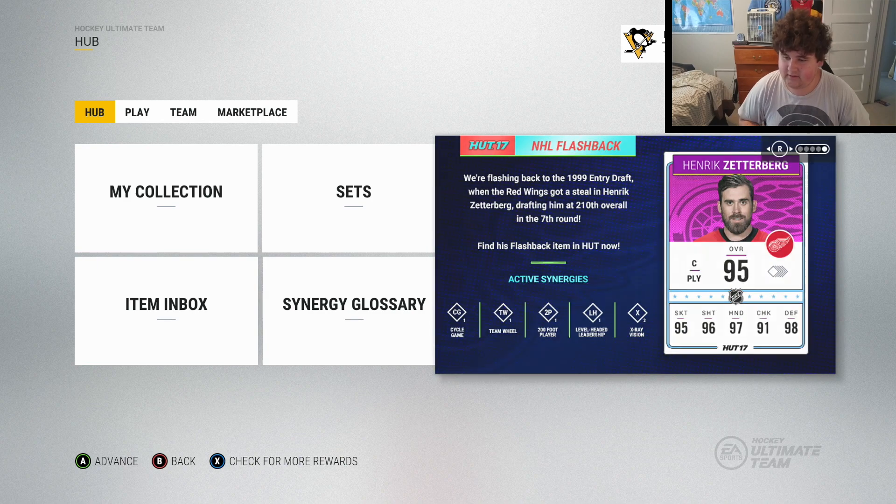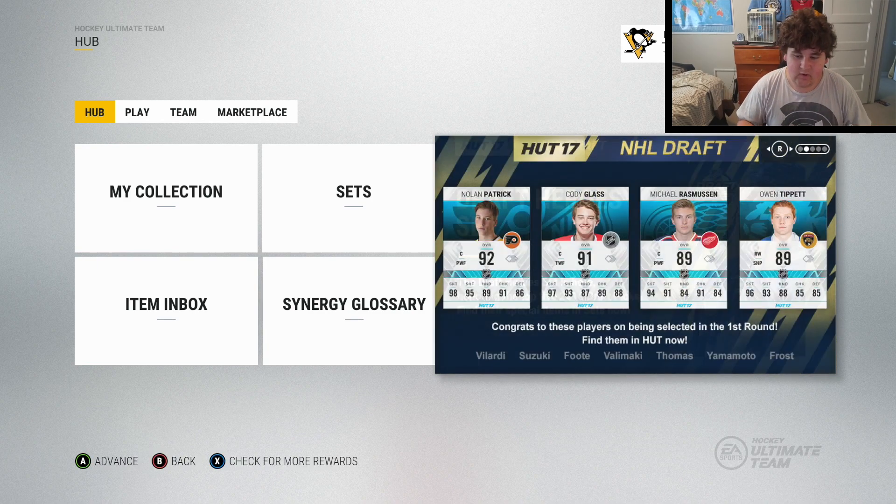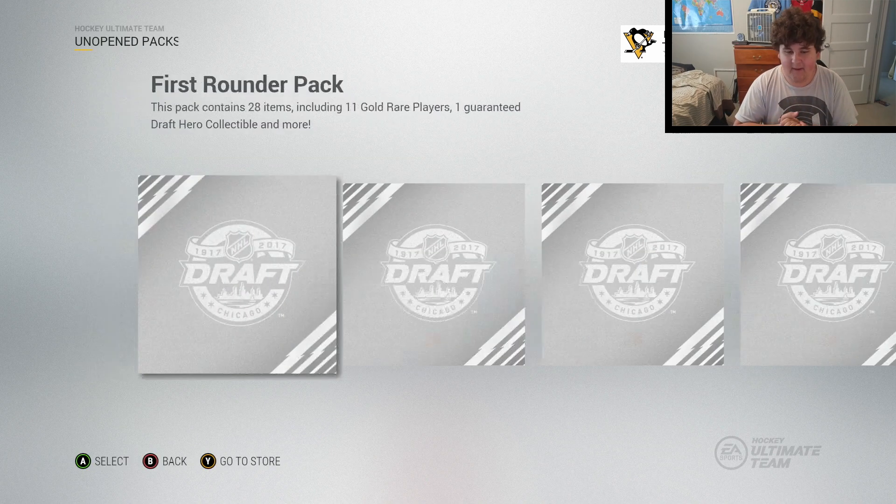What is going on everybody - EA have released some new content into NHL. We're starting with the Draft Hero set, and there are also NHL Draft specialized cards. The Nolan Patrick card looks really, really good. Wouldn't mind getting the Cody Glass or Tippett either - these cards look pretty sweet.